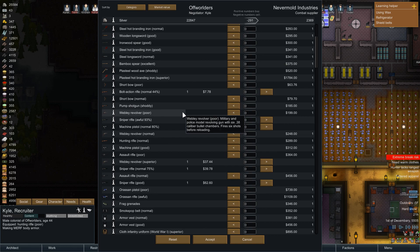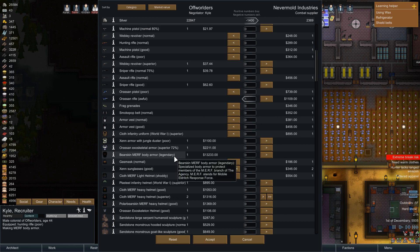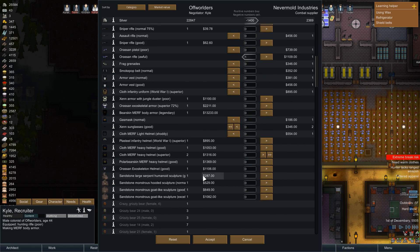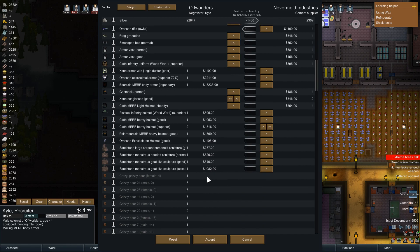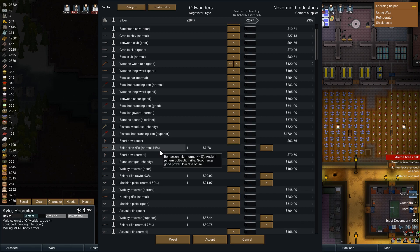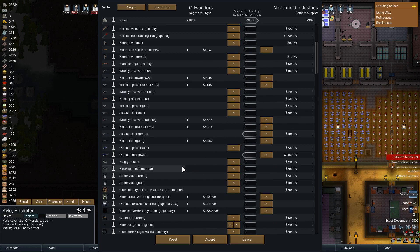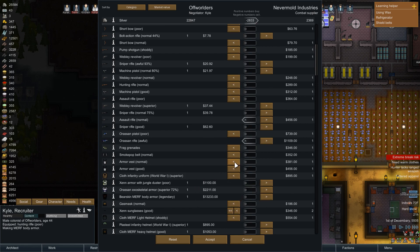Let's see - an Arrasin' rifle? I've not seen one of those before, so I'm gonna buy it. Even though it's in horrible condition, I still want it. Legendary bearskin Murph body armor. They don't have a lot of weapons I'm interested in, but they have some decent ones. I think I'm actually gonna buy all this medicine because we don't have nearly enough. I'll take the assault rifle too, as long as they're in decent condition. The Arrasin' rifle is in decent condition - it's useful.